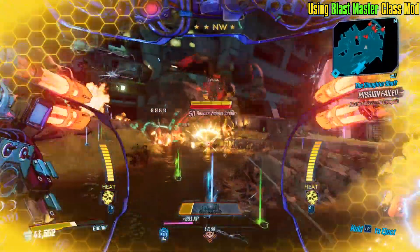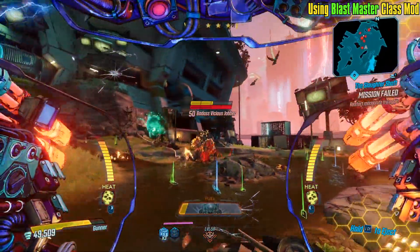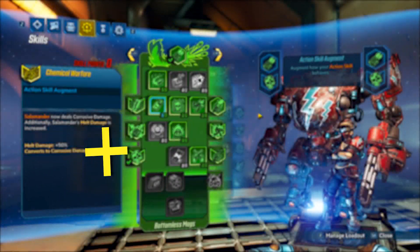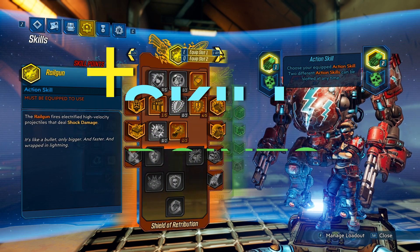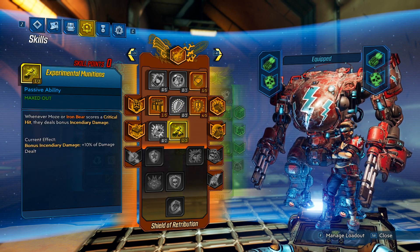Stay tuned - I hope you enjoy my suggestions for the skills and gear and have fun playing the build. Skills-wise this build invests into the green tree, into the blue tree, and just a little bit into the orange tree. When it comes to Shield of Retribution, we just want to get Experimental Munitions.